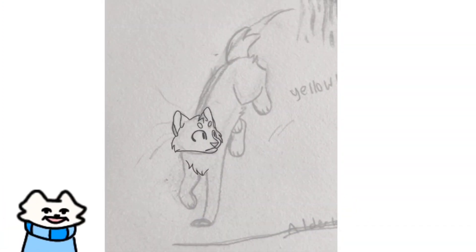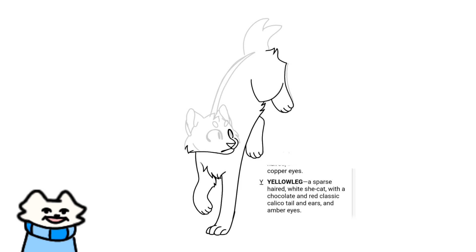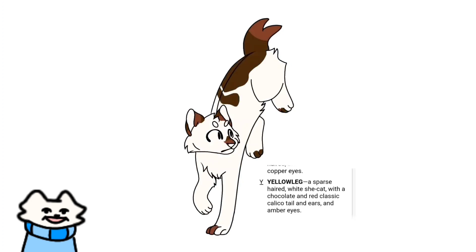Up next we have Yellow Leg, the deputy of Hemlock Clan. I really like the pose I put her in as I find it looks very active and bouncy, compared to if she was just sitting or standing in some normal pose. This was very new for me as I don't usually draw calico cats or bobtail cats. The description described Yellow Leg as a sparse-haired white she-cat with a chocolate and red classic calico tail and ears and amber eyes. I hadn't known what sparse-haired meant at the time, so I didn't incorporate it into the drawing. If I make a part two, I'll probably incorporate this sparse-haired characteristic into another cat.